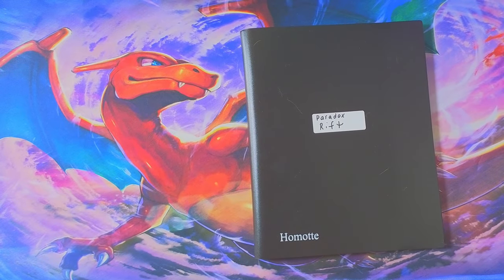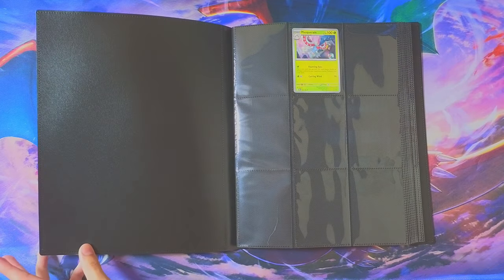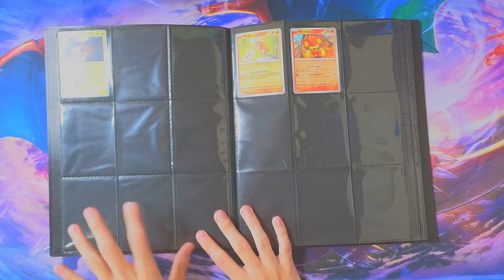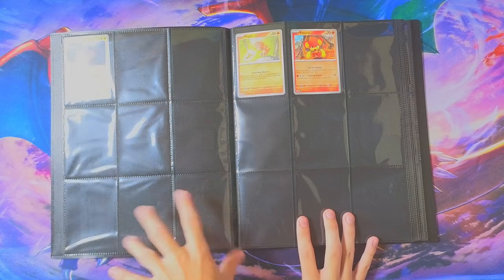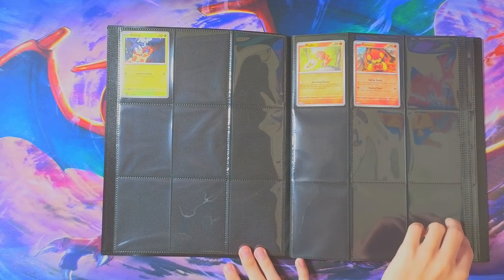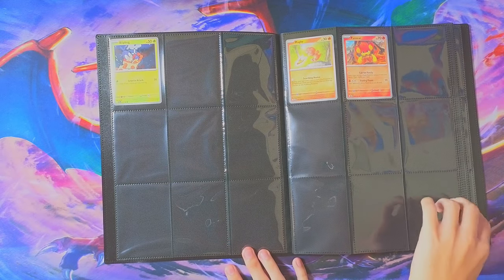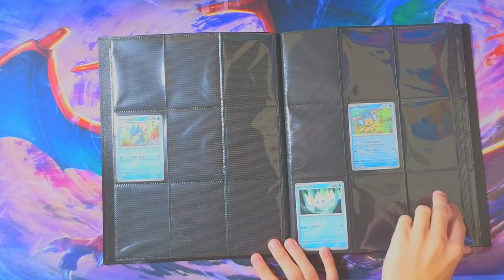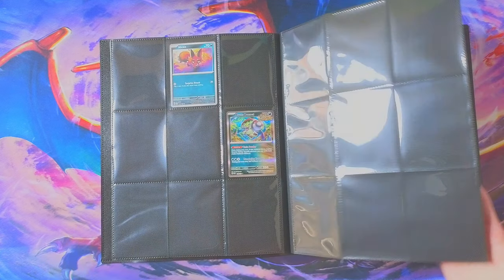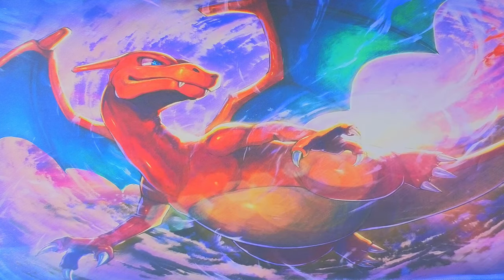Now we got the Paradox Rift. This is one of the newer sets, so these should be silver border — yep, these are all silver borders. I'm just now recently getting back into Pokemon, so I shouldn't have a lot of the newer ones. I think the only time I opened this was in the Charizard box. I want to compare like the art style from the newer packs and the older packs — let's see which one's better.